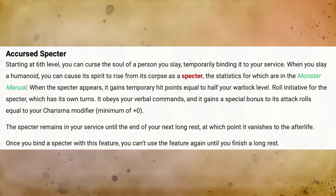As the Hexblade gains levels, you get the Accursed Spectre at level 6 — draw out the soul of a slain foe and turn them into a spectre that serves you mid-fight. At level 10, Armor of Hexes lets you negate attacks from your cursed target by rolling a D6; on a 4 or higher, the attack has no effect against you. At 14th level, Master of Hexes lets you move your Hexblade's Curse to a new target as a bonus action when the original target dies.